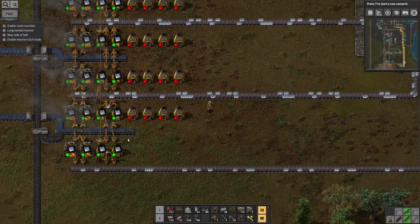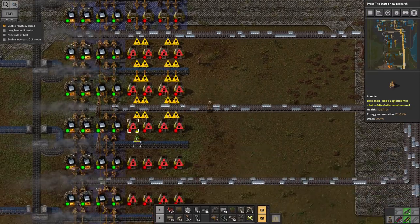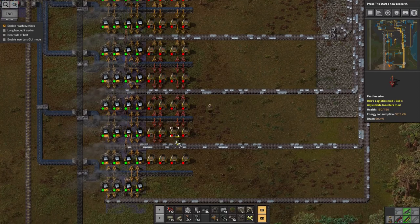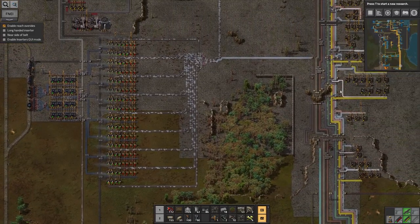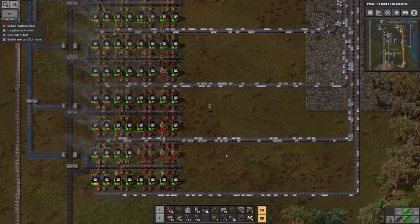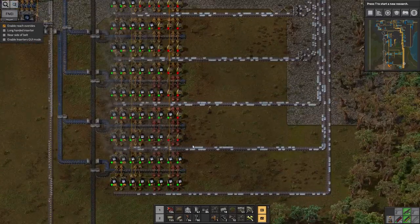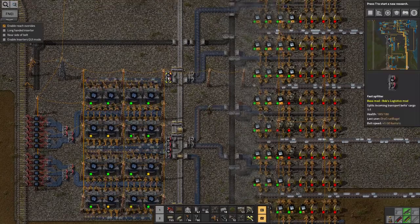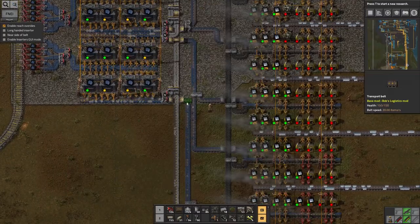I've now tripled the amount of furnace power — the question is whether the input is healthy enough to use it all. Making these belts faster has meant these crushers can output all their crushed stone, which means the other side isn't being used at all, so basically it's only using one side of the belt. Ideally I want twice as much resource coming in here, and the way to do that is to start using stack inserters on the outputs. Now this belt is fuller. My worry now is whether this train is going to be fast enough to bring the ore down quickly enough. I need to upgrade these belts to yellows as well in order to take advantage of the extra smelters.